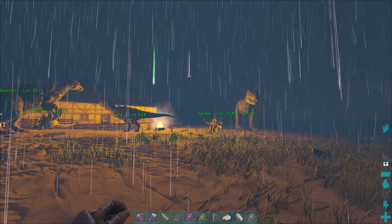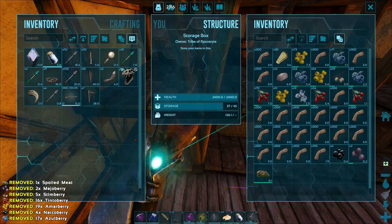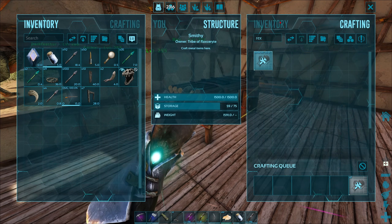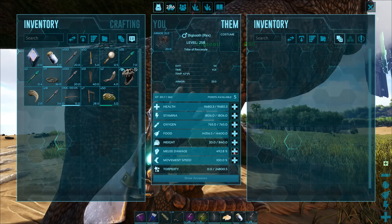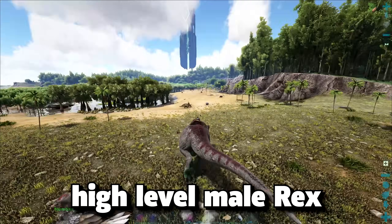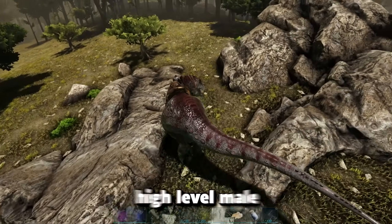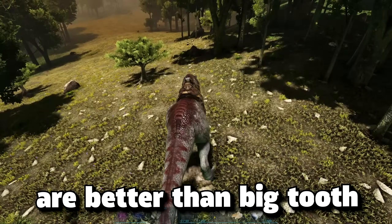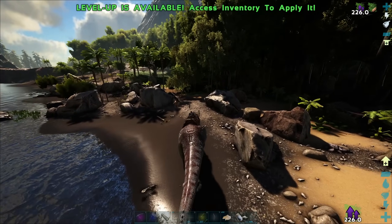By the morning of day fifty-four, I finally made it home with the Rex. Now I need to search for a female or better male. Before I do that, I need more Trank Arrows, and for that I need more Narcotics, so I used Darkfeather to get Narco Berries. While the Narcotics were crafting, I made a Rex saddle and named him Big Tooth. I put all twelve of his levels into melee. By the morning of day fifty-five, I had replenished my Trank Arrow supply. I spent all of day fifty-five searching for another Rex and found none.